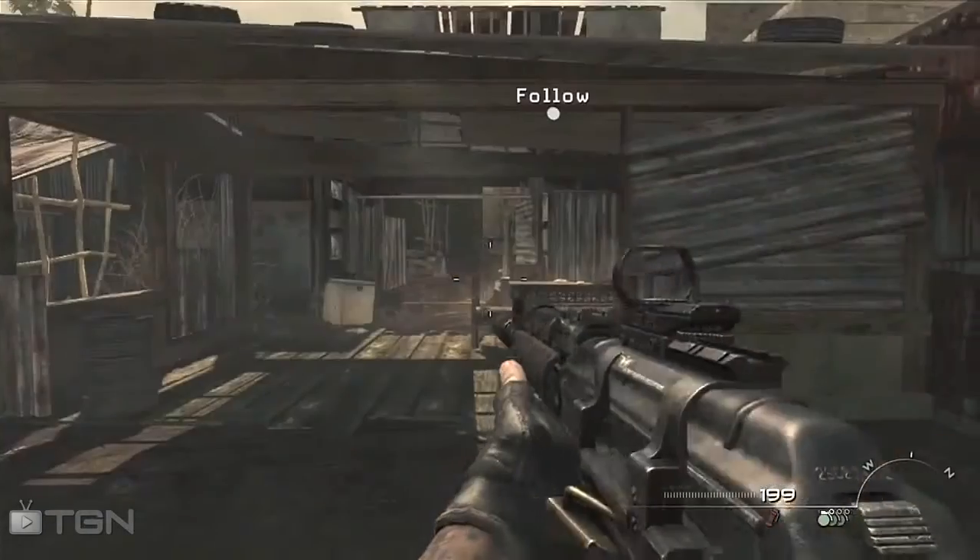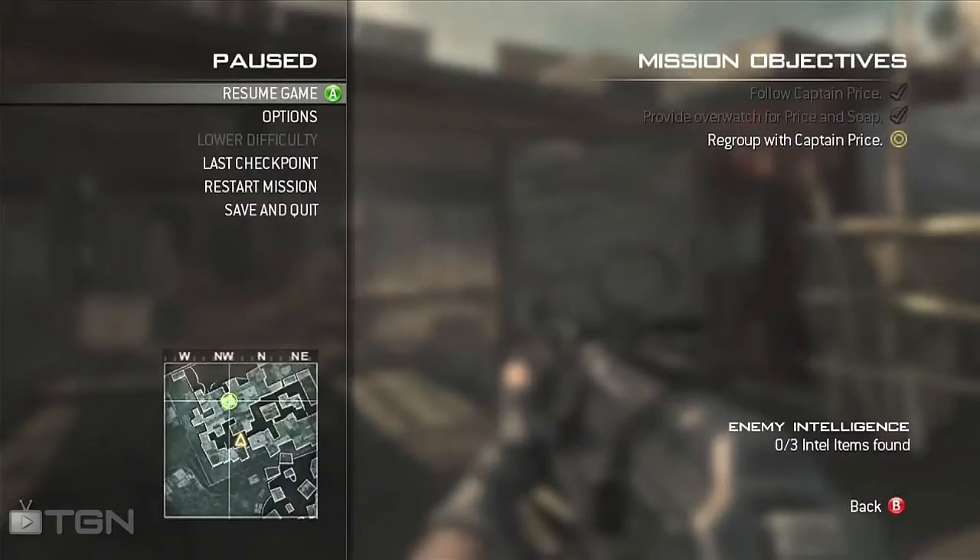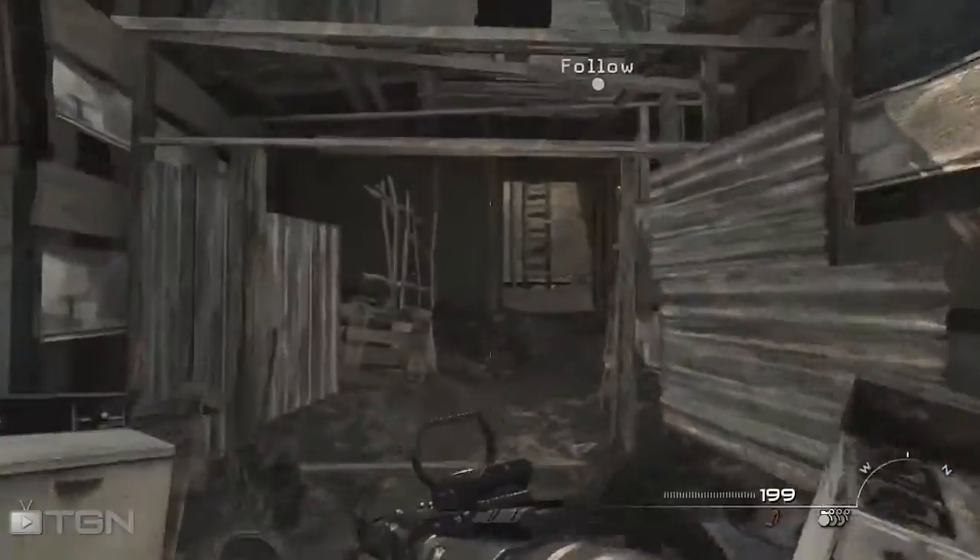Hey, what's up guys, Rhino here bringing you the second episode in my campaign glitches series. This is on Back on the Grid, and as you can see, it's the third objective — right when you start the third objective.